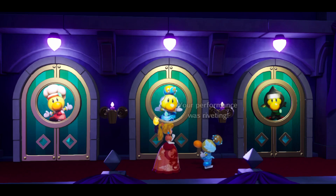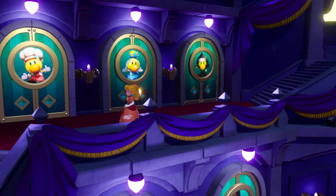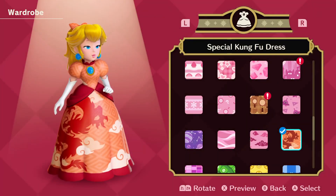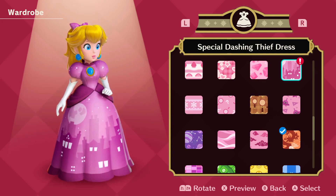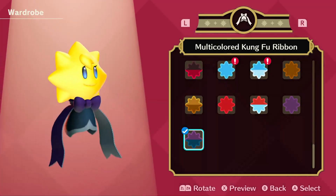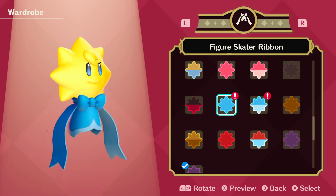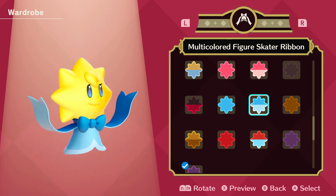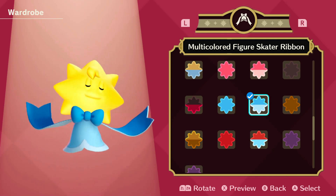The box says our performance was relevant - why of course, thank you! Looking at the main menu, checking the wardrobe: we already got the detective dress and the dash and feet dress. The two new ribbons for Stella are the figure skater ribbon and the multi-color one. I'm liking this multi-color figure skater ribbon - it's going to be multi-color all day.